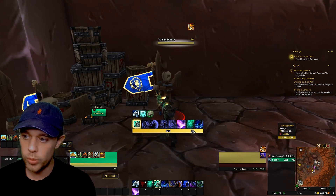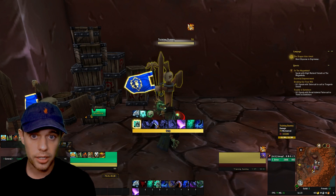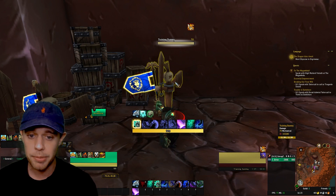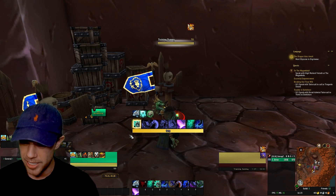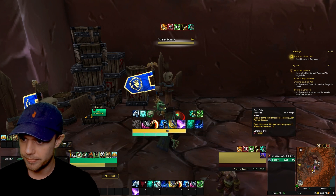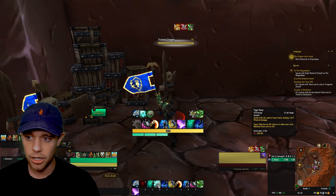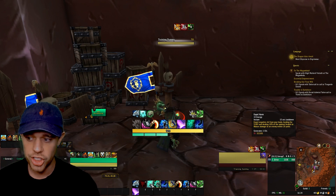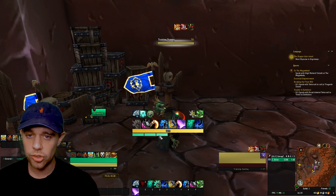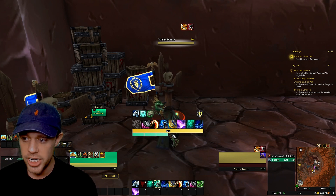One thing I want to show you first is this WeakAura. I've put a link in the description — this is something I use for all classes and it is very useful for tracking your buffs, debuffs, and resources. As a monk we have energy — you can see I have 120 of it, similar to a rogue or feral druid — and then we have chi, which has a maximum of six. If I use Tiger Palm here you can see I've generated chi. Tiger Palm generates two chi, and Expel Harm generates one chi. Chi is our resource that we spend for a lot of our abilities.